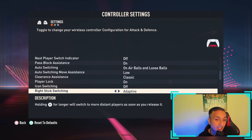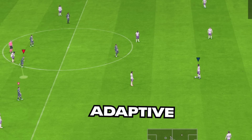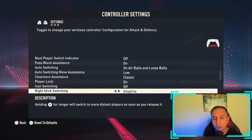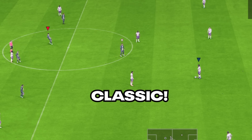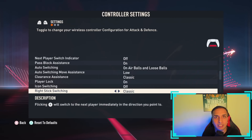Right stick switching adaptive is the new feature this year. Holding the right stick for longer will switch to a more distant player as soon as you release it. This is a very good feature for players who are not very good with right stick switching, especially when defending through balls. If you know how to right stick switch, classic is the best for you.